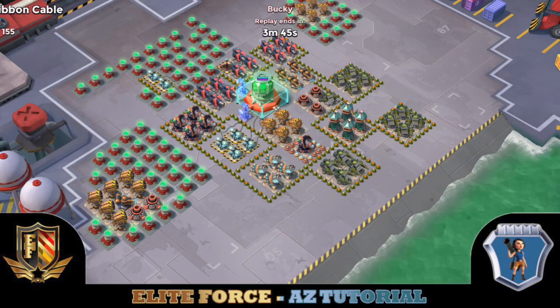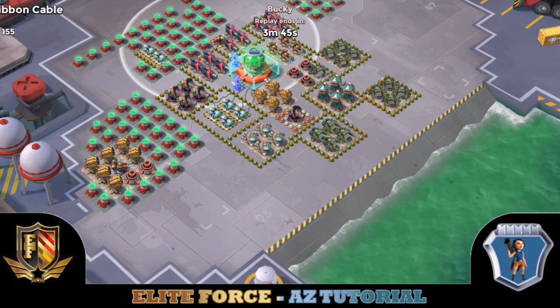I thought I'd throw up a beautiful hit done by Bucky in Smoking Badgers, which is a part of Elite Force. This is a ribbon cable hit, pretty standard, except there's a sneaky Doom Cannon up there which makes the hit a little bit more complicated.